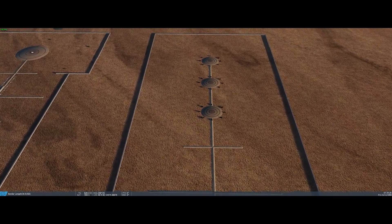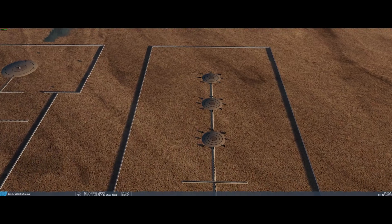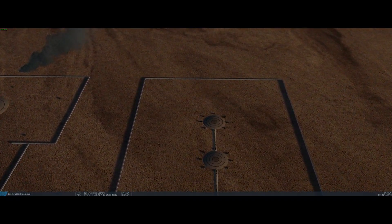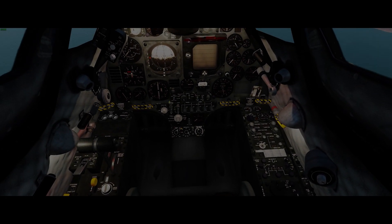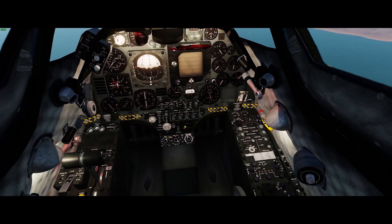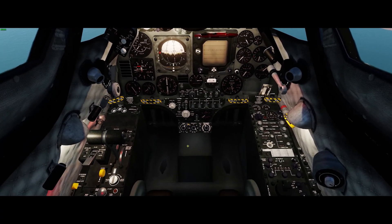The first feature is that we have instituted Siribob's range script. In order to make that work, you'll have to remember to, when you first come in, select the observer slot. Then once the range script loads and gives you a message, you can select one of the aircraft spots.